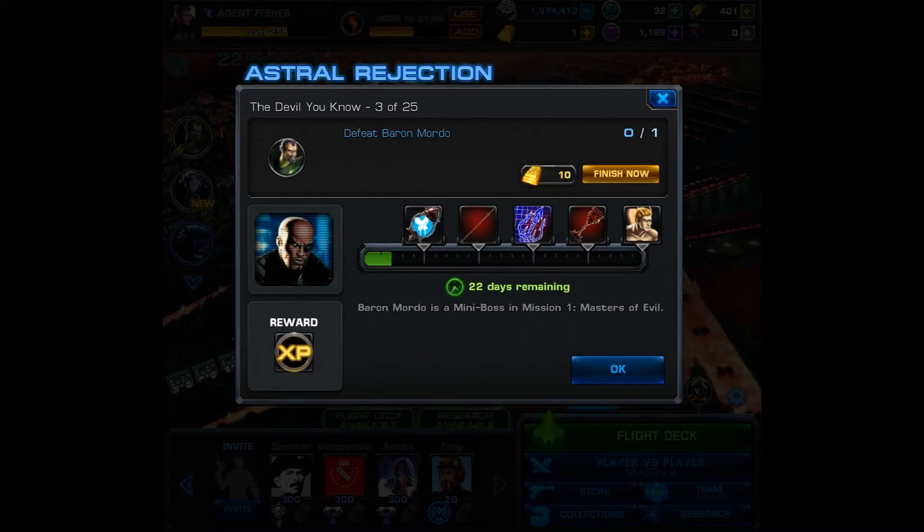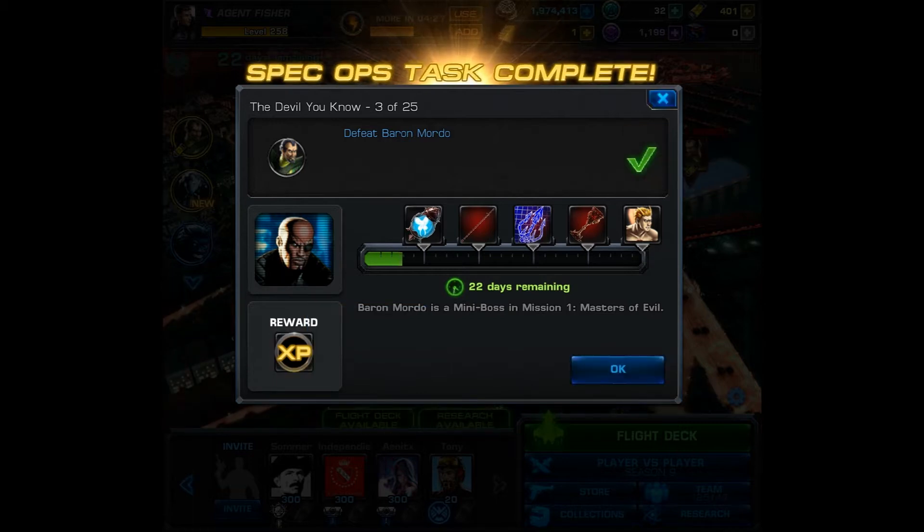After you complete this, you will be able to move on to task number 3, Astral Rejection. You must defeat Baron Mordo — he is a mini boss in Mission 1 Masters of Evil. Once you complete this, you will be given 200 experience as a reward.